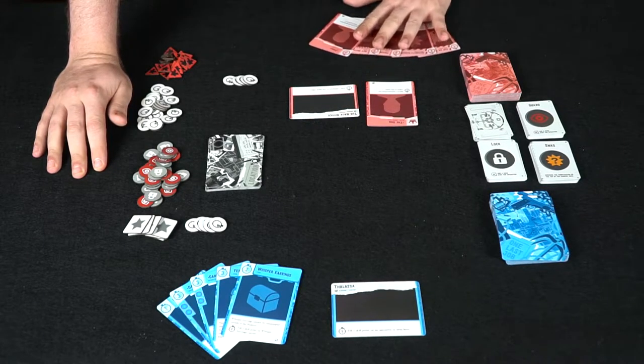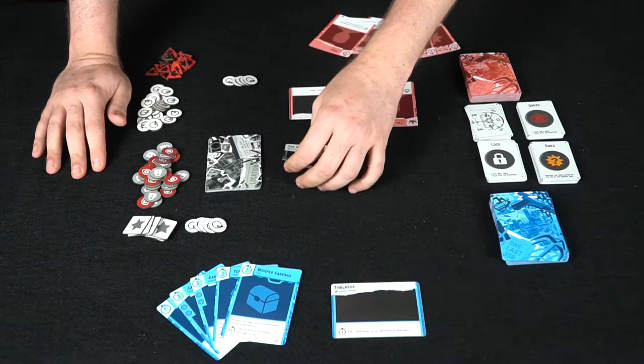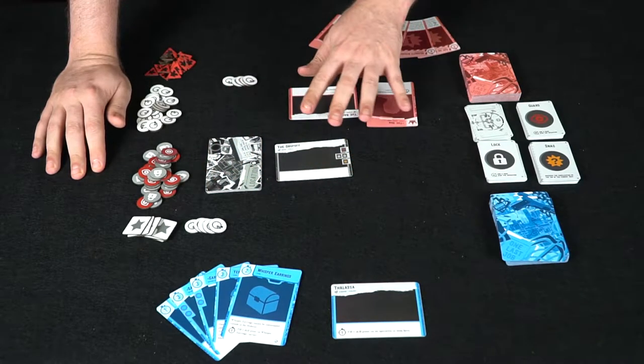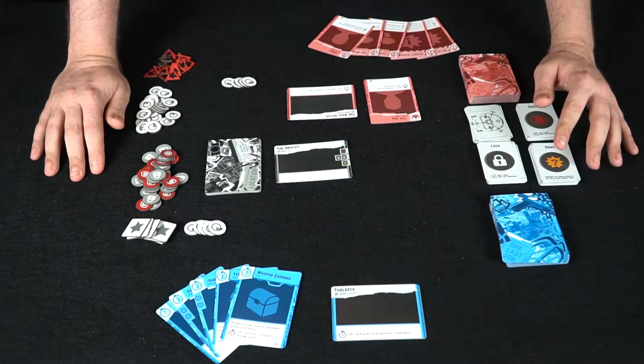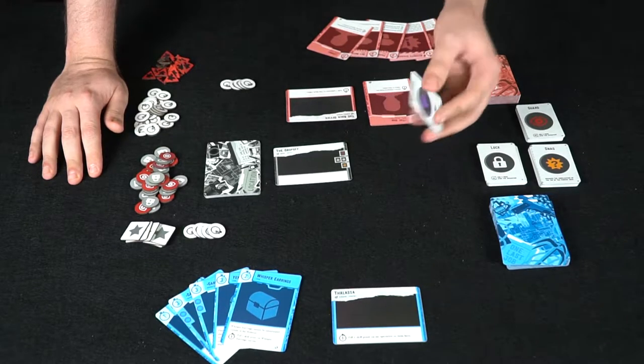At the beginning of the game everybody has their five cards and the Don starts first. At the beginning of every Don's turn they simply take a location and place it on the board, provided there are less than three locations out. When they place their location on the board they then add cards — guards, snags, locks, and the victory resolution cards.